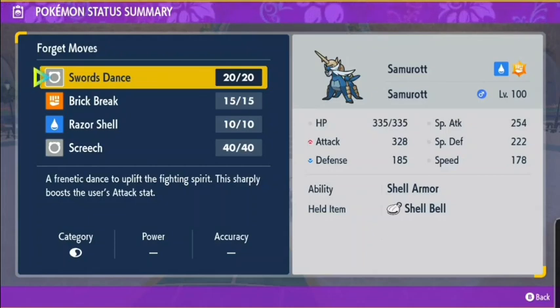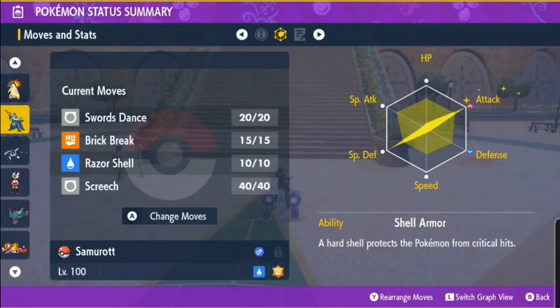At the start, use around 2 to 3 Screeches. Then when the shield is up, use Swords Dance and Razor Shell and wait until the shield is broken. After that, spam Brick Break after Terastallizing. I think that's how you do it — we'll see on Friday.